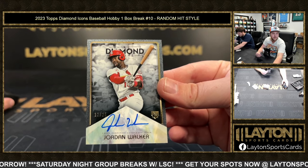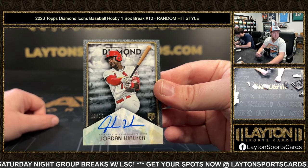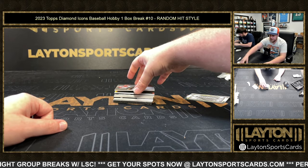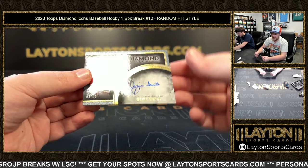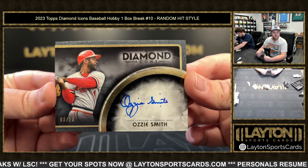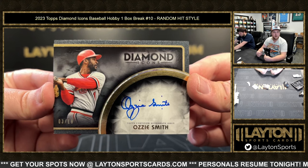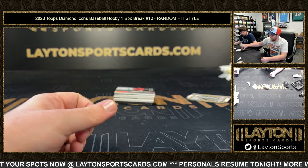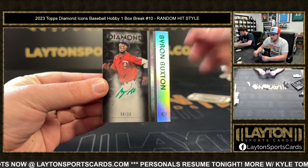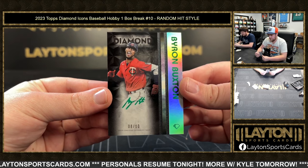It's a random hit break, not a team break. Got the Wizard up next — 3 of 10, Ozzie Smith. One of the cleanest. Got 8 of 10, Byron Buxton. First I've seen him in this set.